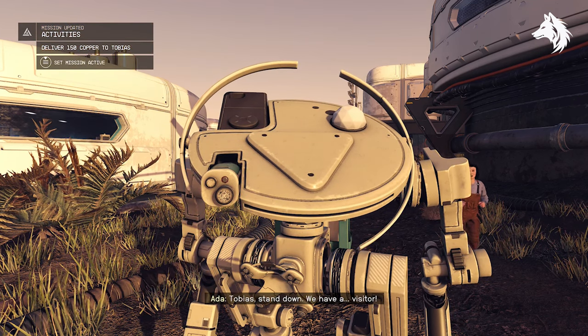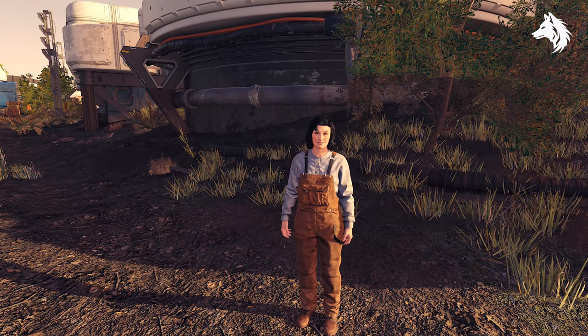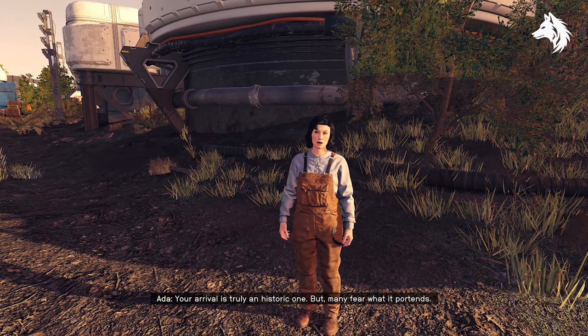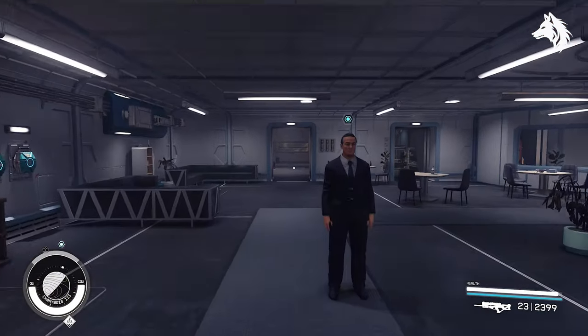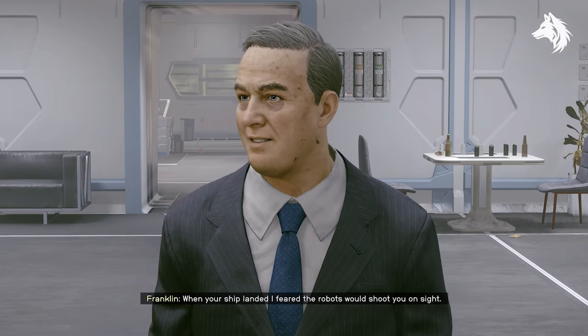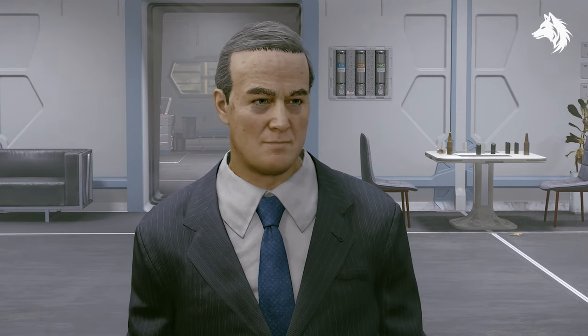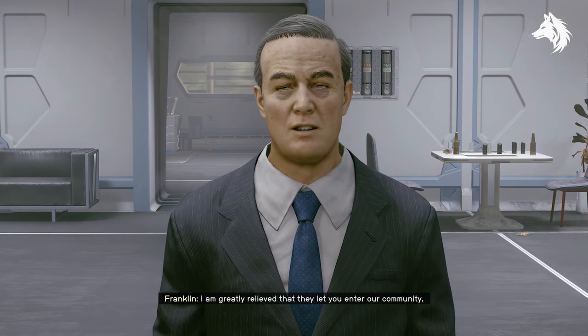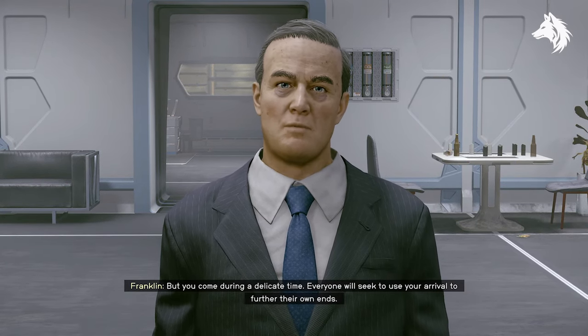Your initial encounter on Charybdis III will involve two significant characters. The first is Tobias, a robotic assistant, and Ada Lovelace, who provides insight into the challenges faced by the local community. Once you're let into the Crucible you must then talk with Franklin Roosevelt, a clone of the US President, who advocates for the community's continued presence on the planet to prevent violence stemming from their past ambitions.